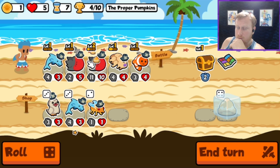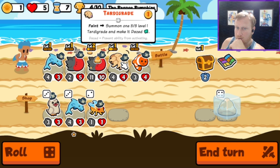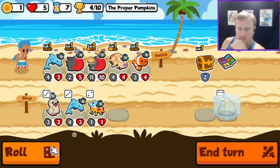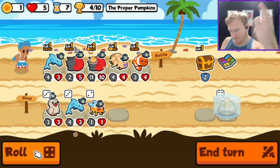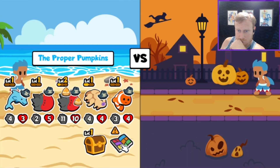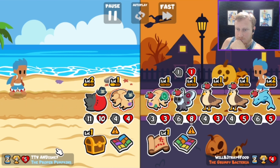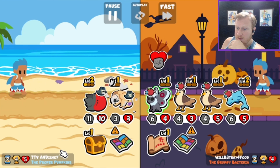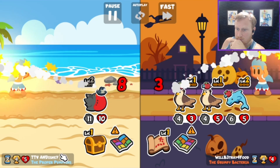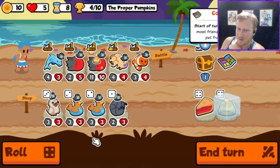We want to prevent the Frigate Bird from triggering before the Tardigrade starts its cycle, whatever you want to call it. Dang. At least we kept the level 2, which kept us alive there, even though we kind of fed their Mothman.